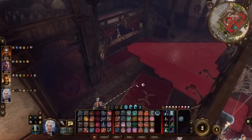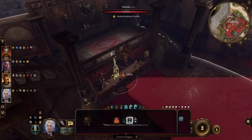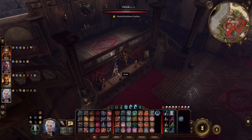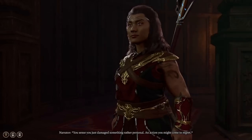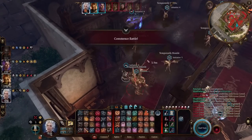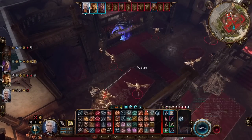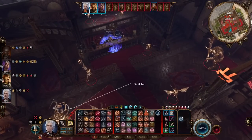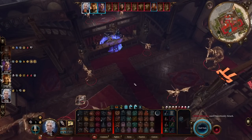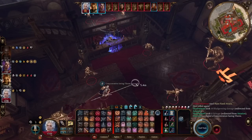All right, testing a Starion on damage. Let me go ahead and begin the fight with some cloud of daggers just to make sure we're concentrating on a spell. Let's go ahead and go to the center of the room, take these opportunity attacks — hopefully don't break concentration. Nice.